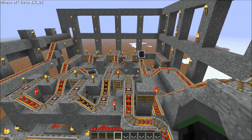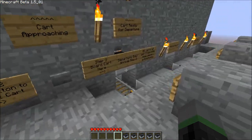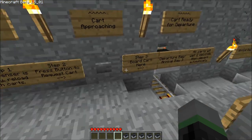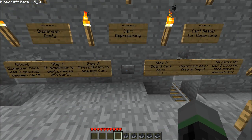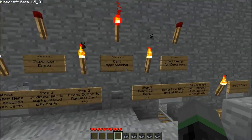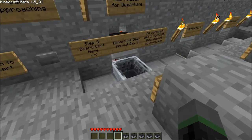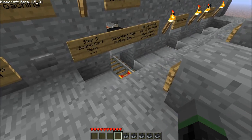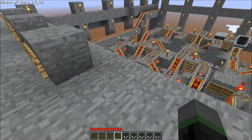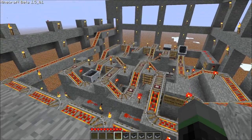So the next step is to request that cart to come over here into this departure bay where we can board it. For this demonstration, I'm going to push the button but not board the cart — just to show you what happens if you don't board. This cart approaching indicator will light up, the cart will arrive, it will wait two to three seconds, and then depart automatically. Since the cart that departed was unoccupied, it will not go onto the main track; it will be fed back into the dispenser.